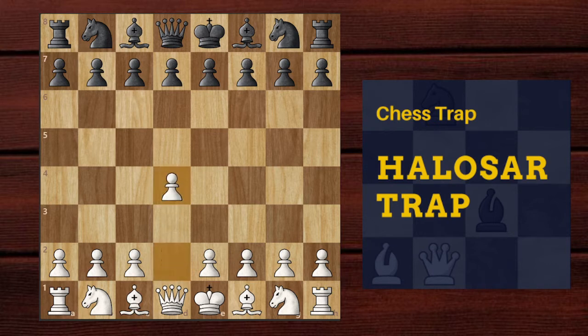White goes E4, black responds with E5, and white plays E4 offering a free pawn on the second move itself. Black happily accepts it and white here plays Nc3, putting pressure on this E4 pawn.